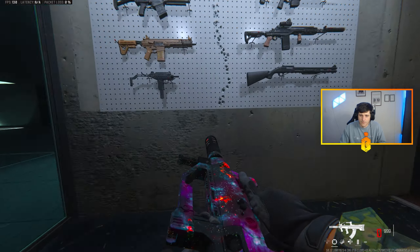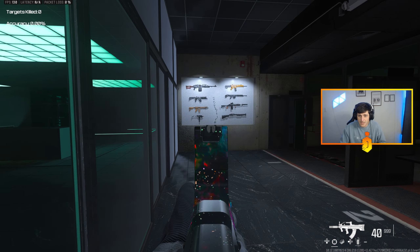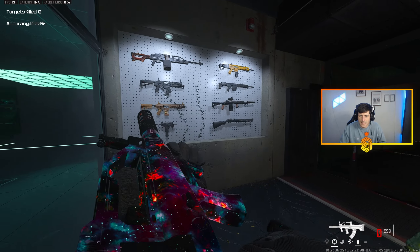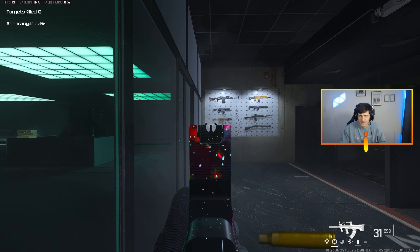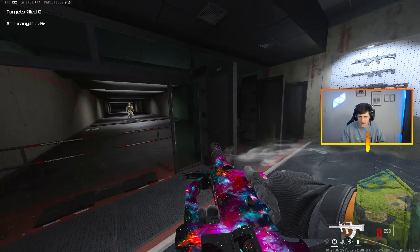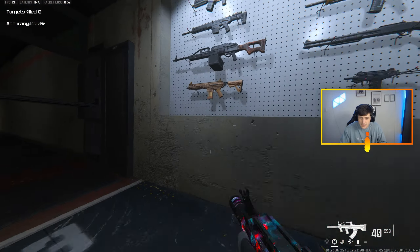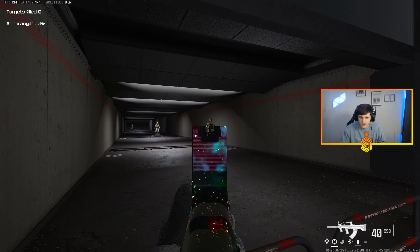We got vertical recoil very minimal, horizontal most bullets are touching. Compared to the long range build, definitely a lot more than what we're used to, but compared to the HRM this is nothing — just shoots so fast. Mobility on this thing seems really good, super comfortable. TTK with the range we're at, we'll just shoot for the chest.